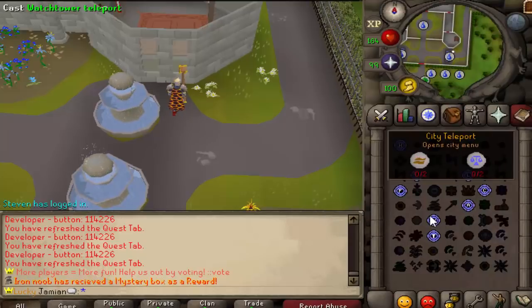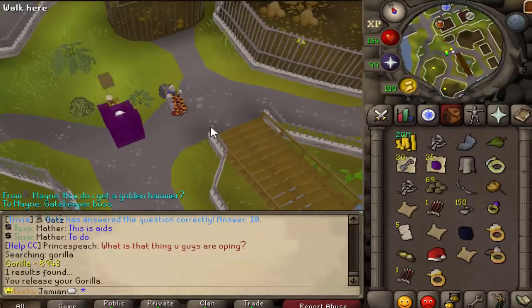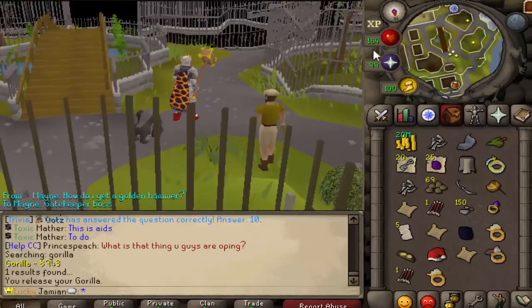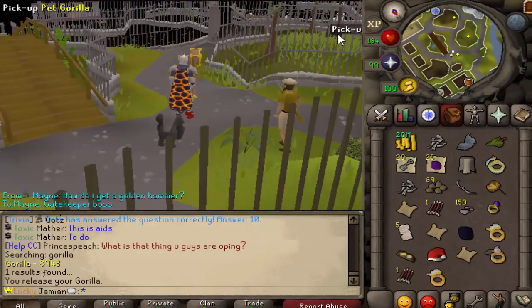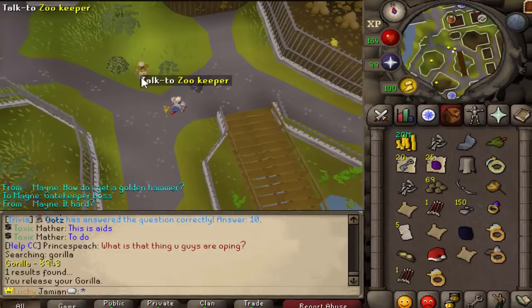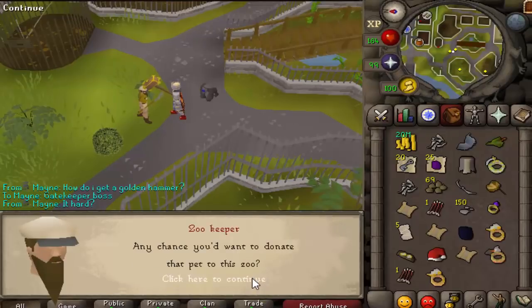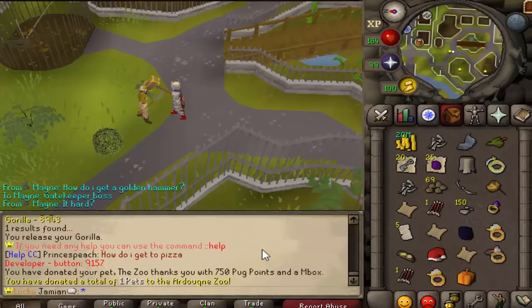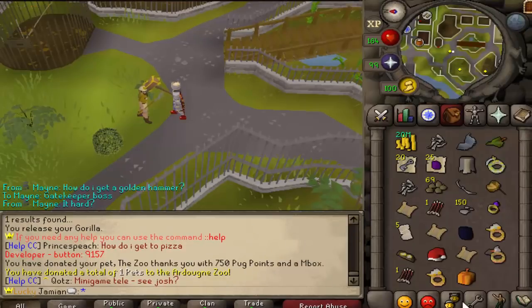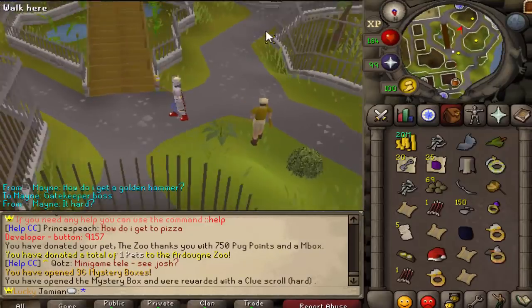You can now donate pets to the Artabean Zoo — something people have been asking about for a while. There are pets all around, like a gorilla and a Pikachu. To donate, talk to the NPC — you have to have a pet out and he'll take the one you have out. He'll ask if you want to donate the pet following you. You donate it, you get 750 pug points and a mystery box, but you do not get the pet back — it is gone forever, now living in the zoo.